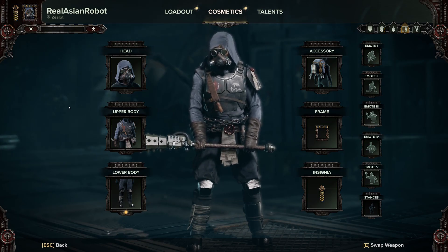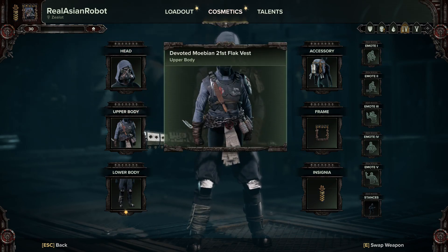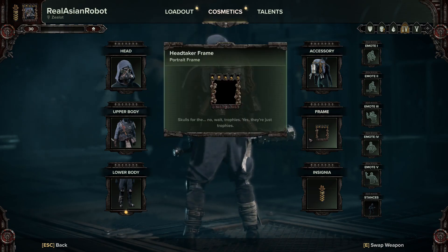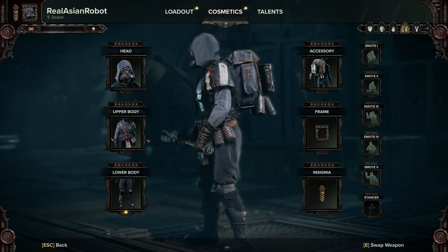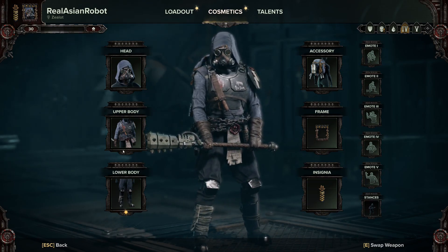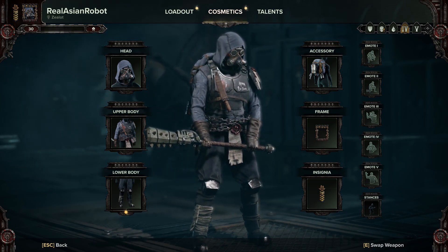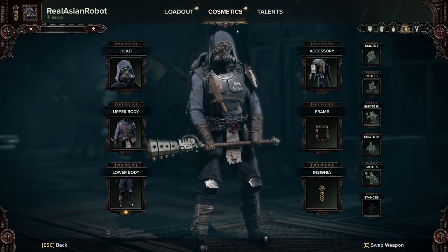So for the Zealot, what we've got is the Mobian 21st Rebreather as the head, the Flak Vest, and the 21st Fatigues. We've also got the Backpack. Now, honestly, I was expecting it to look a little bit more like the Scab Sniper, but I guess this'll do. It's a bit too blue for me — I was expecting a darker coloration. Let me know what you think. That's the Zealot for ya.